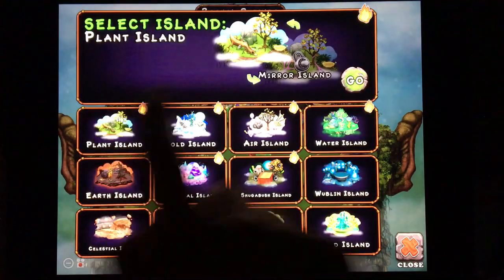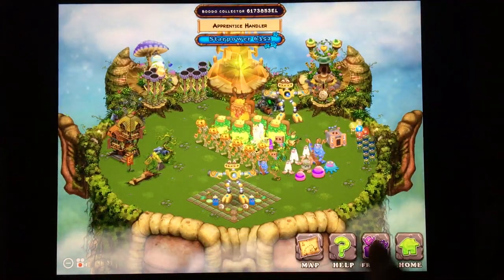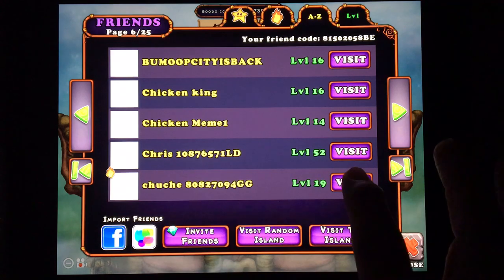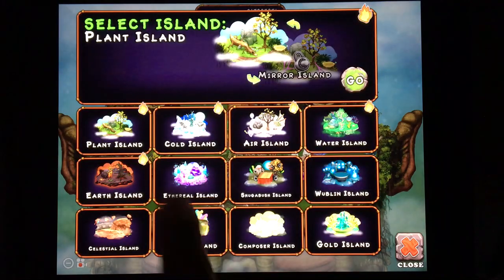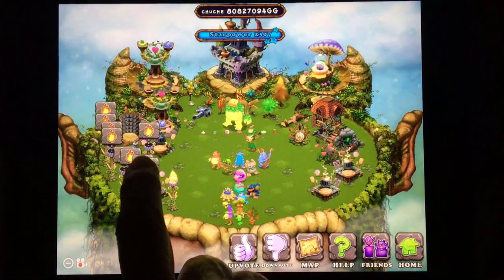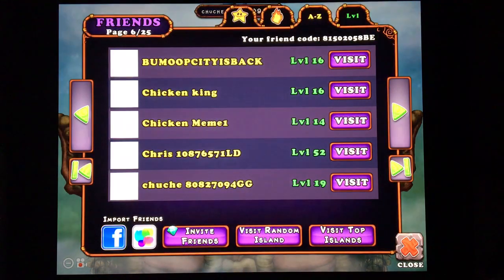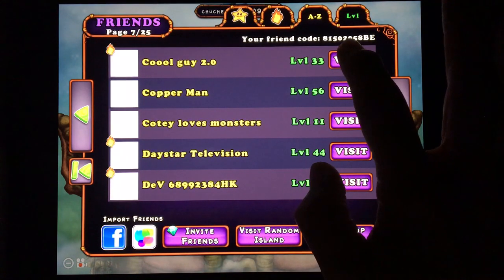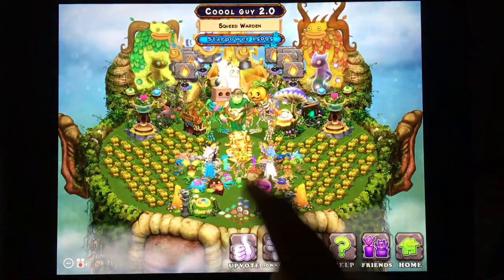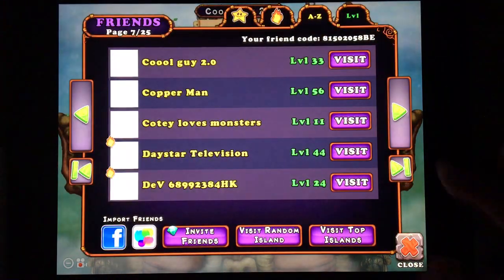I recognize a lot of the names here of players who have already commented and left me their game information. This morning I took all the players currently on the list and put them into that friends code list, even though I didn't have their friend codes, hoping they would pop into comments and give me their friend code. I've received a few — not too many — but everybody's busy; they're not waiting on me to make a video, they're out living life. Eventually, hopefully they'll see the video and give me the information if they want friends to add them to their game.